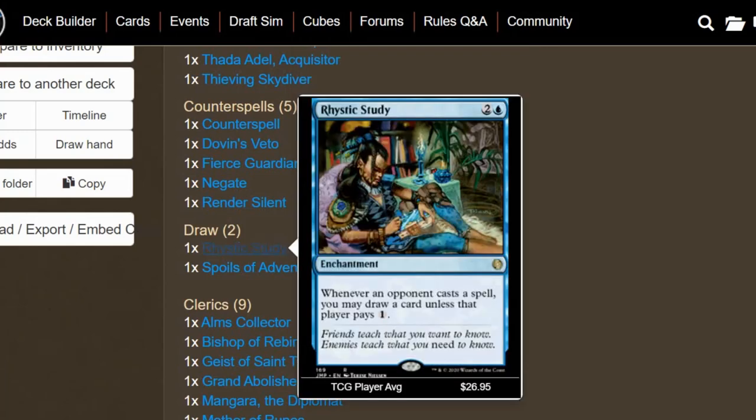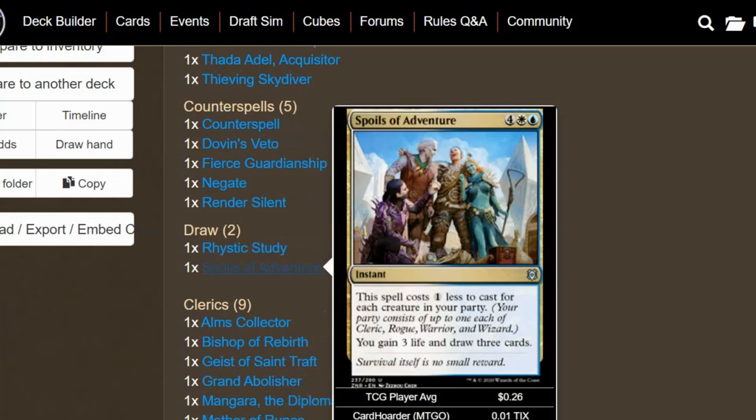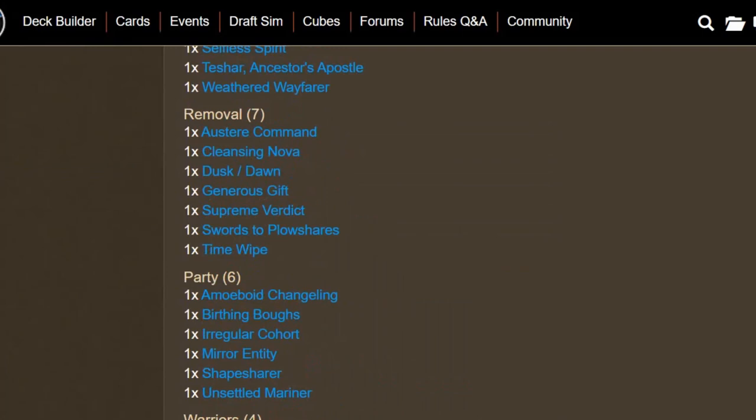For card draw, we have Rhystic Study and Spoils of Adventure. Spoils of Adventure is more flavorful because it's about the party mechanic — like D&D. This spell costs one less to cast for each creature in your party, so if you have a full party it's just two mana to gain three life and draw three cards at instant speed. I think that's pretty insane card draw for this deck.